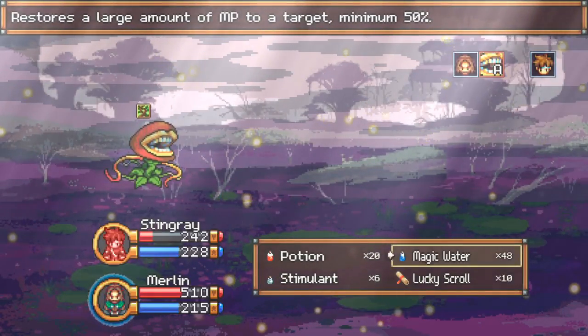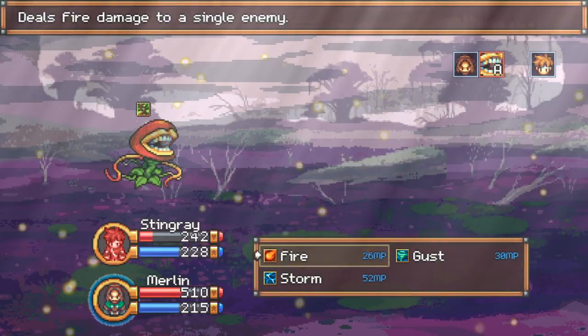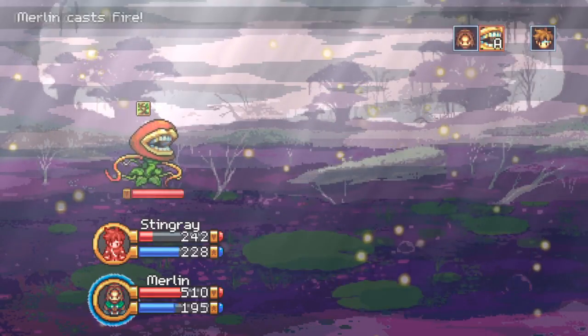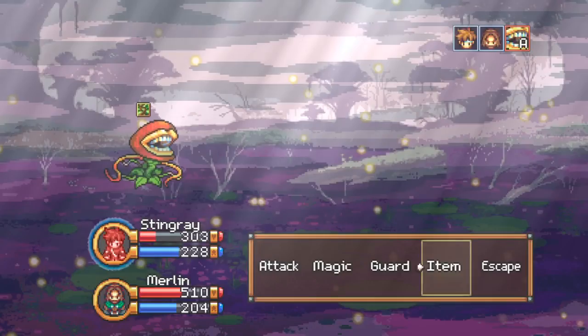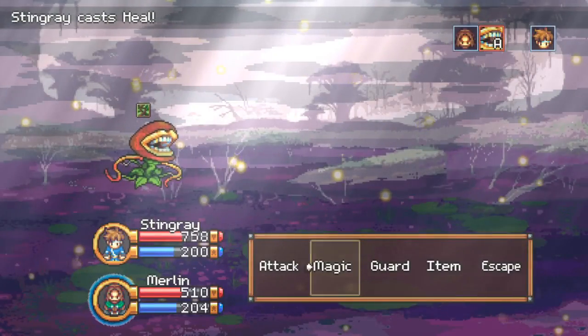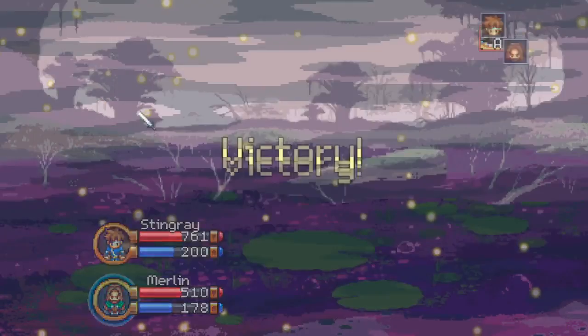Now that we're down to one enemy, I'm going to go ahead and heal. Now I want to hit him — that may or may not kill him all the way. It did not. I'll have magic heal me up and then hit him with another fire, which should definitely kill him.